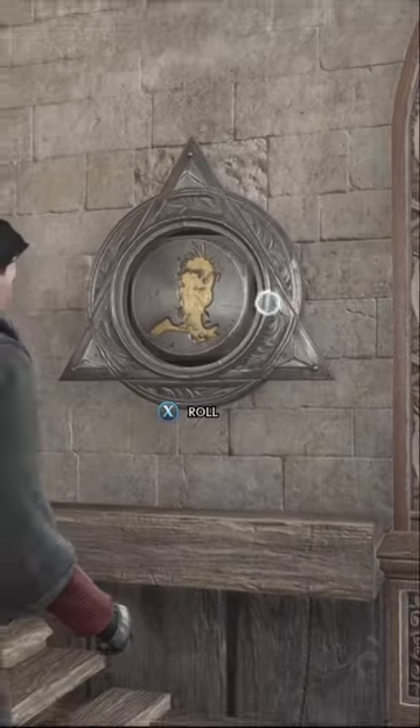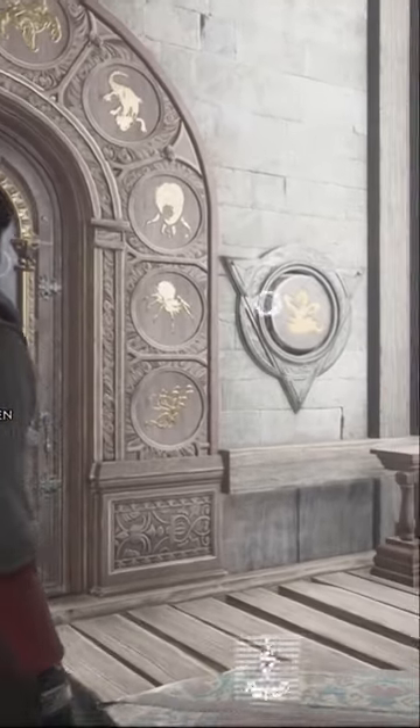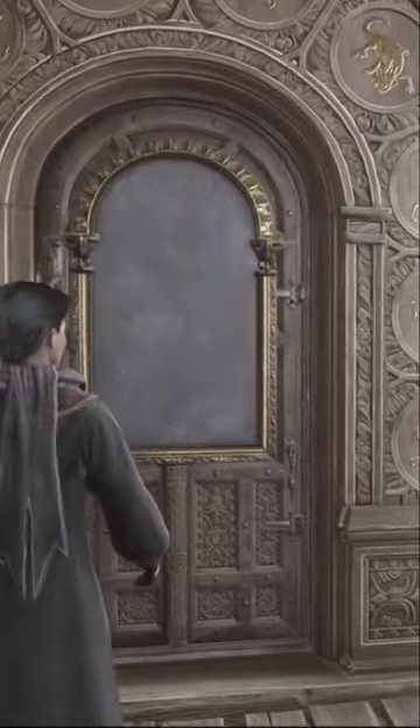This is also where you can find a piece of paper telling you what the values are of each monster. The first question mark is going to be our little owl friend, and the other question mark is going to be the Hydra.